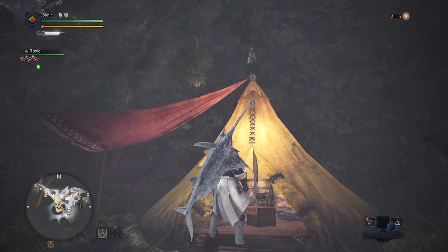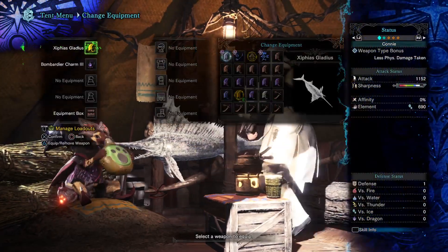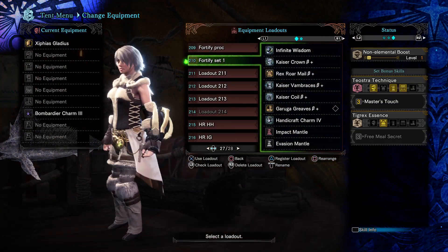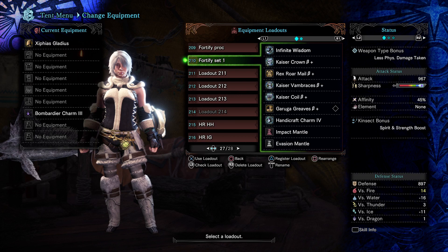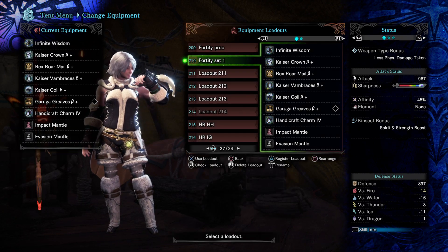Then all you have to do is swap to another weapon that has Fortify — so make sure your set has Fortify. The moment you swap to a set that doesn't have Fortify, you'll lose the buffs and you won't be able to get them back. As you can see here, this set does indeed have Fortify — you can see it at the bottom of the skill list.